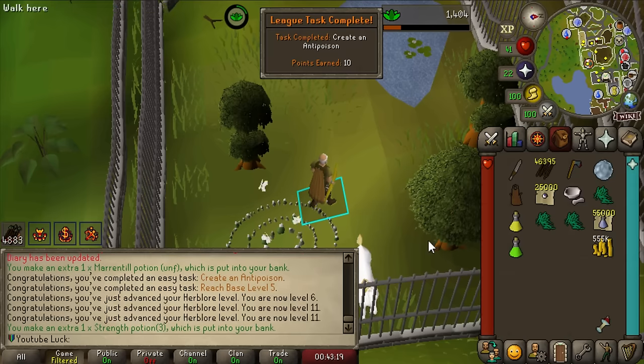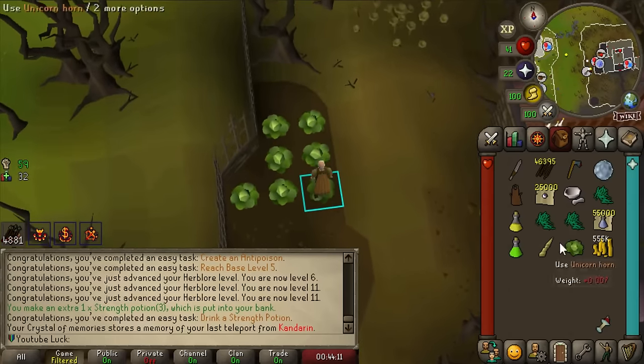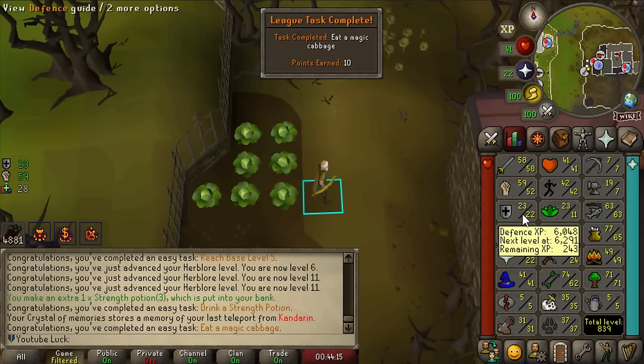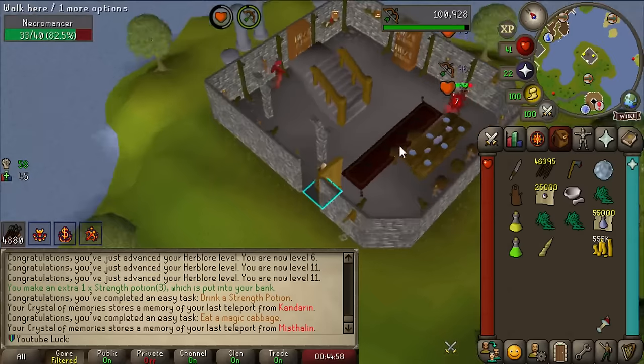Reach base level five - Herblore was the last skill I didn't have a five in yet. Drink a strength potion is another task. Did any of you know that these cabbages in Draynor Manor are magic cabbages? There's a task for them and they also boost your defense level by a tiny amount. And now for the part of the video where I just kill a bunch of things because there are a lot of tasks for killing things.